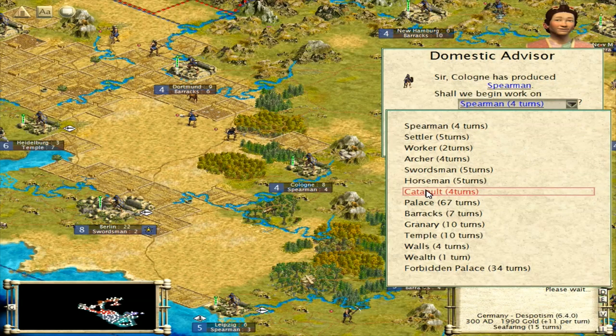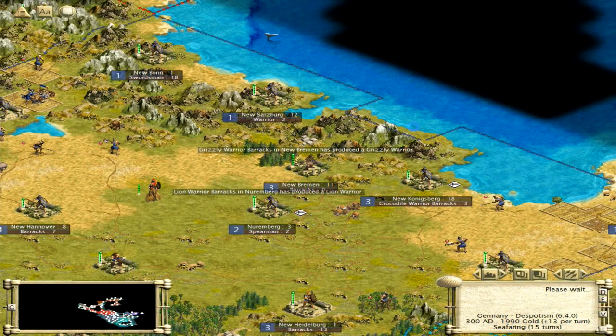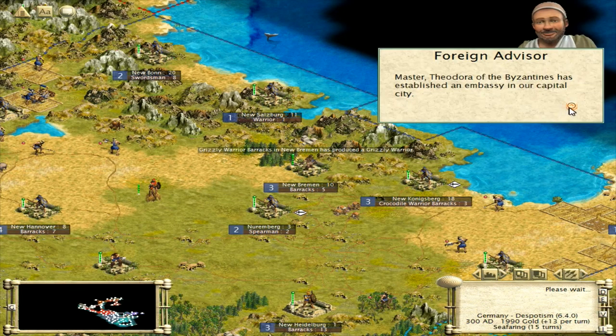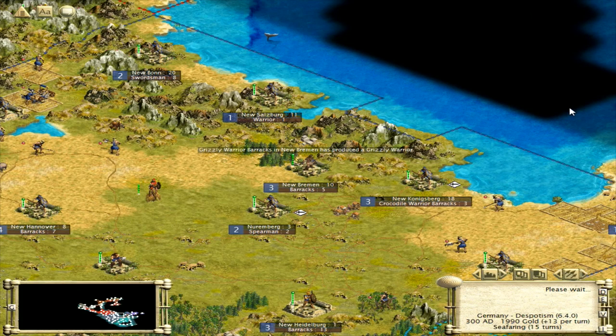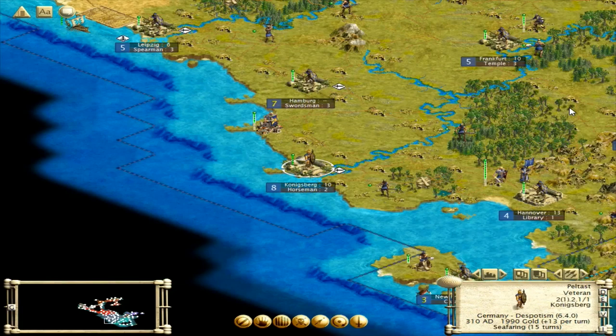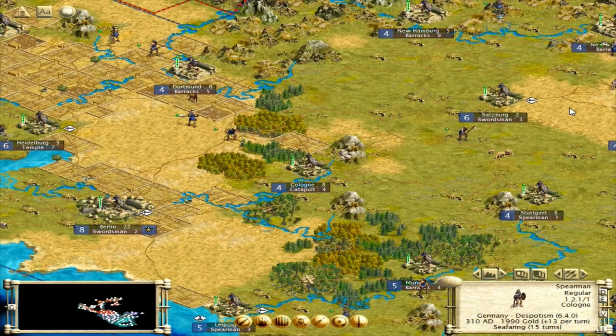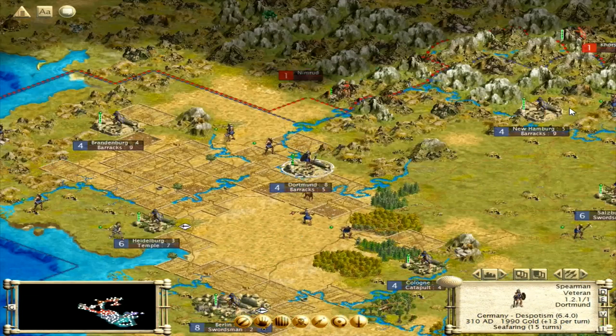Let's do another catapult. Artillery is definitely going to be the key to our survival. The Byzantines want an embassy — nice. Let's put you up at the front. This guy can go here for now. Like I said, we're going to start putting three defenders in each city. Let's put a road towards them.